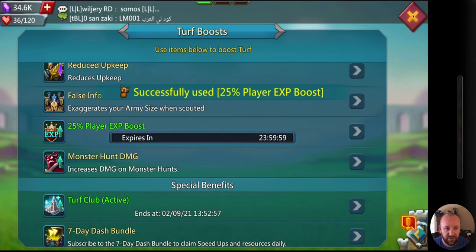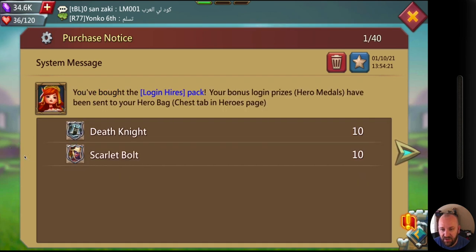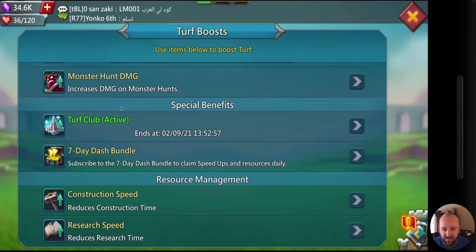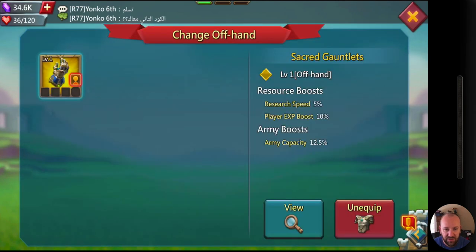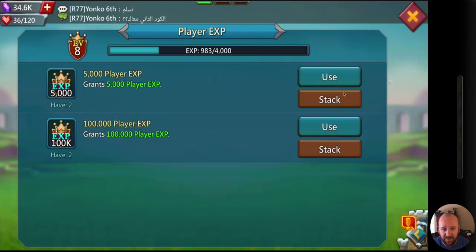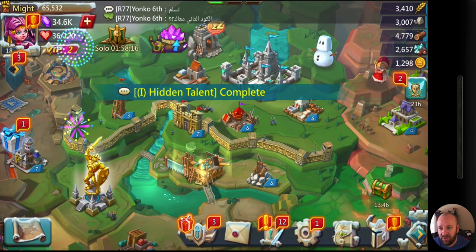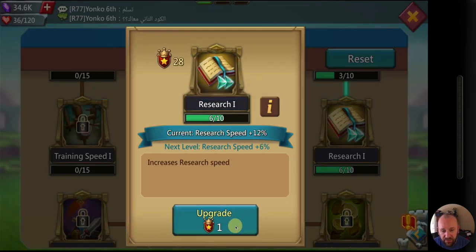It costs 2,500 gems out of my 36,000. Now I've got the boost going, plus the Turf Club active which is 25%, plus another 8% or so. Player experience boost is at 10%, and I can use these experience items straight away — that jumped me up to level 10, and then all the way up to level 18. Each time you go up a level you get talent points.